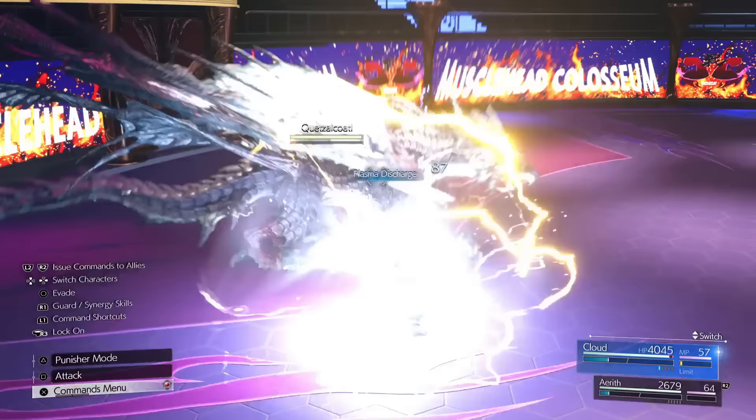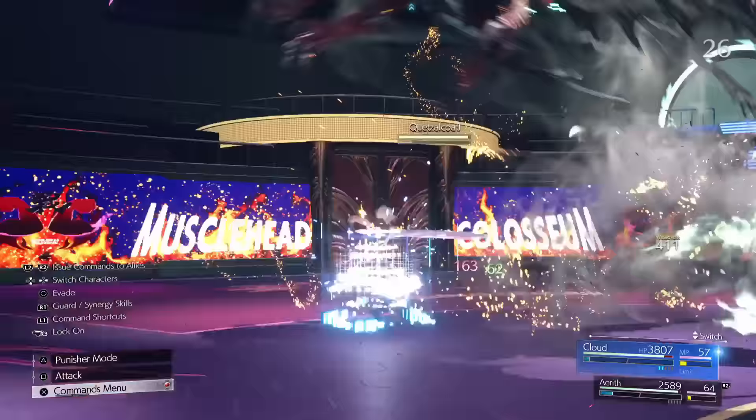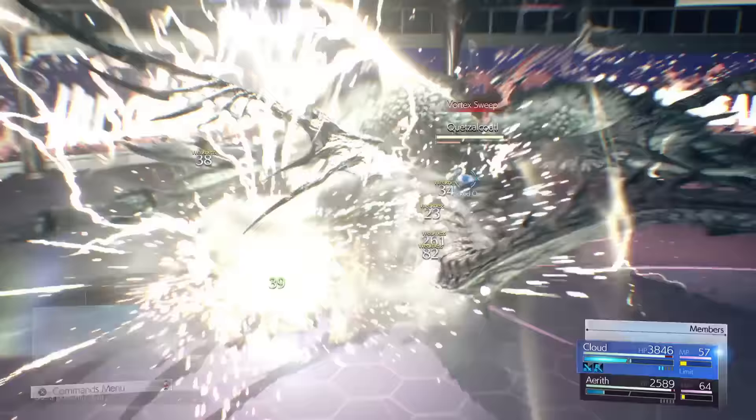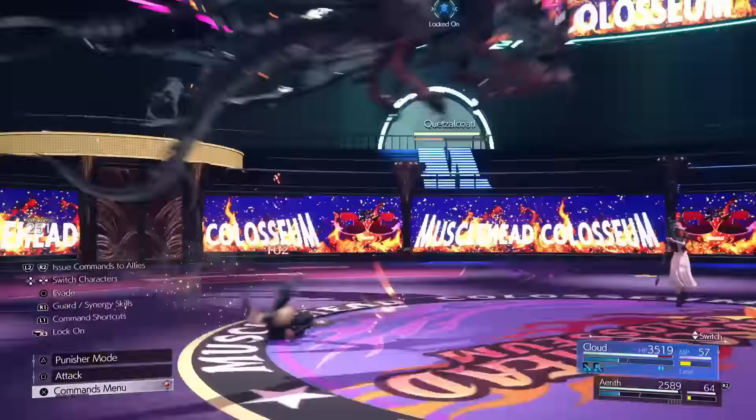What we're doing here is using plasma discharge, which deals lightning damage. So essentially now our basic attacks are doing fire, ice, and lightning damage, plus the physical damage as well. And then every time you gain an ATB, there will be a lightning explosion — that explosion will heal you. So every time that pop triggers, you will actually get some health back.